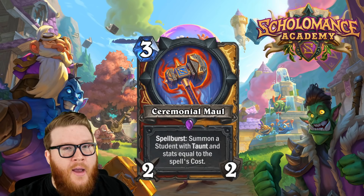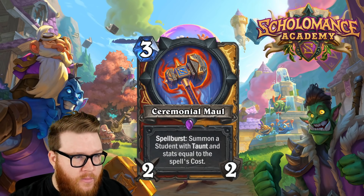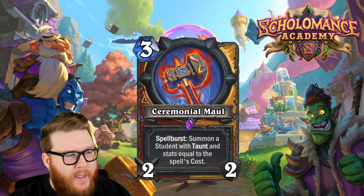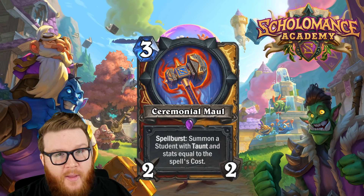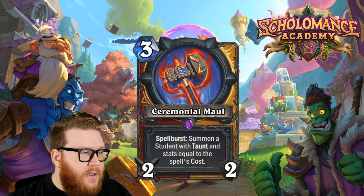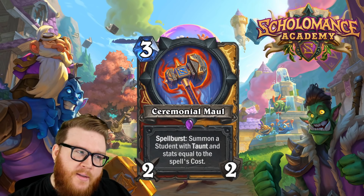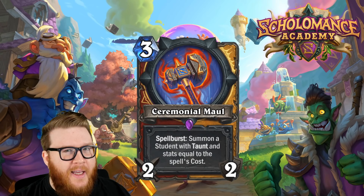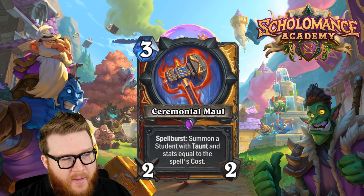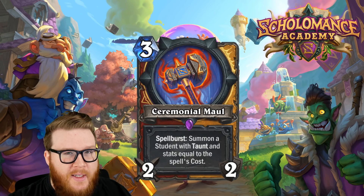That could be a really nice way to flip a board back in your favor, and there are bigger spells in both classes that let you summon a seven-seven with taunt later in the game. The challenge is whether this weapon is better than others — resources in hand can also be really nice. Cards like Ancharrr, Risky Skipper, and Live Wire Lance seem really powerful, and Underlight Angling Rod has quite a bit of upside over Ceremonial Maul. Are you willing to give up quicker advantage for the stat boost down the line?